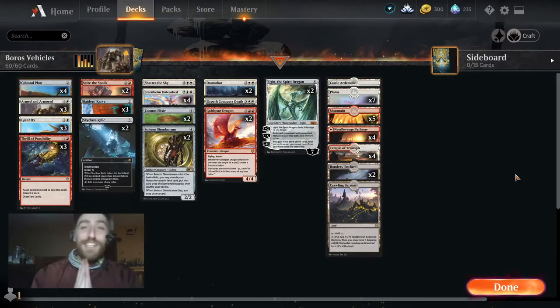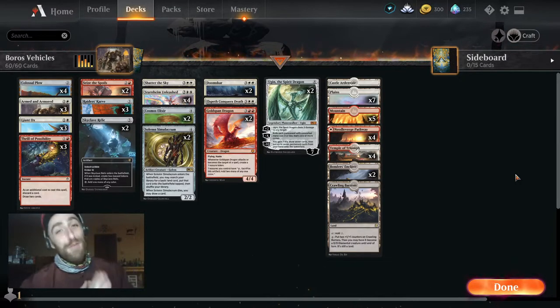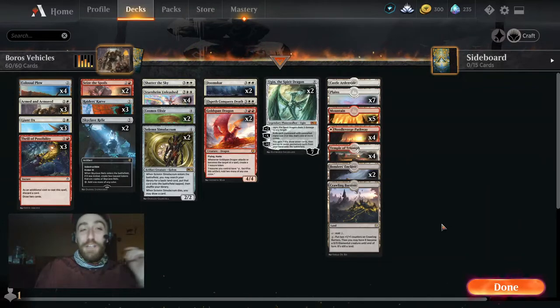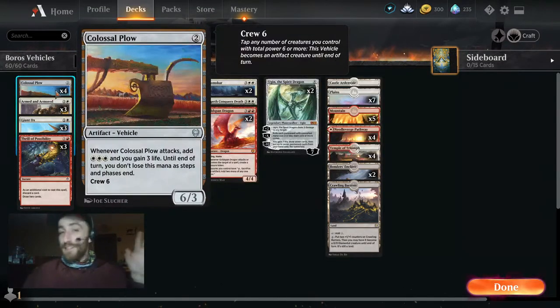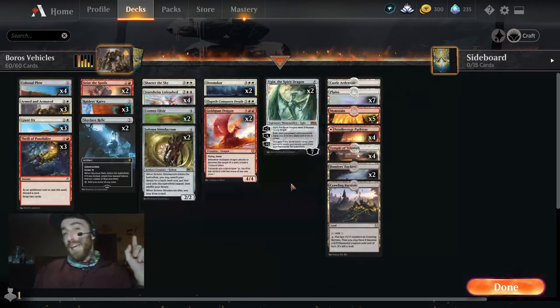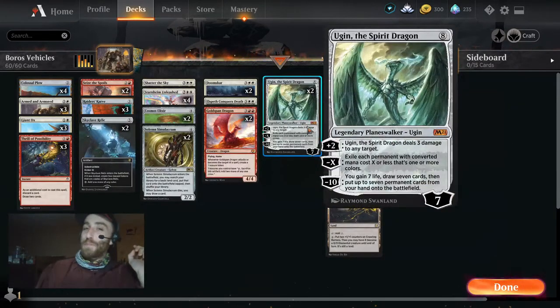Hey guys, thanks for clicking the video — I really appreciate it. This is going to be Boros Vehicles. You probably saw Colossal Plow on the thumbnail, and yeah, that's what we're doing today. We added in some other sauce: one more vehicle which is the Carve, and of course we end with a nice Ugin the Spirit Dragon.